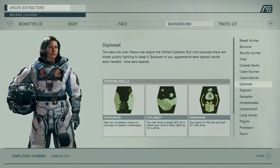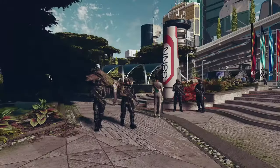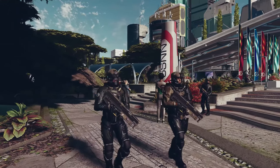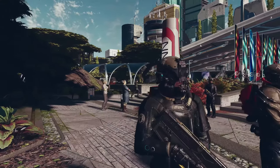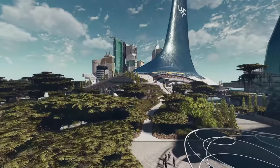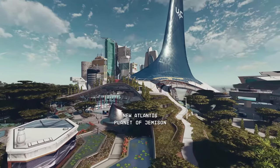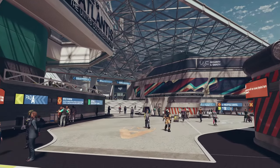An example of these slight differences and combinations is shown here with these two United Colony guards. They both have the same style helmet and pants and boots but with slight modifications, and they also have completely different torso armor. Finally, on top of all that, there seems to be a handful of accessories including but not limited to jetpacks, backpacks, utility belts, oxygen tanks, and air filters we may be able to attach to ourselves.